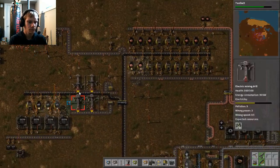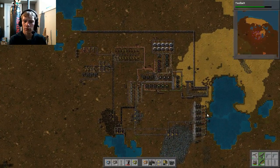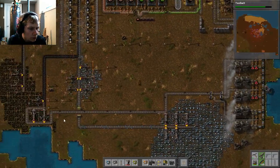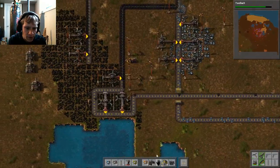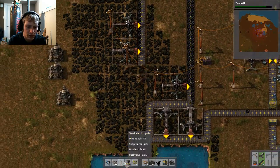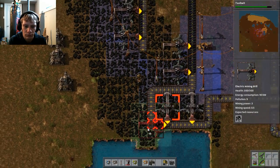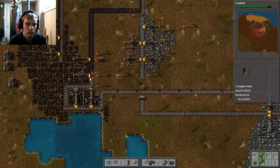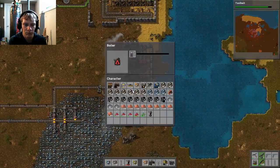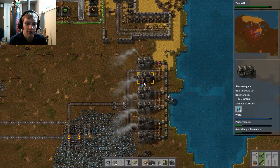Oh, we are low on power. Objective one for the next episode is going to be to amp up our — we're getting attacked here. Power output — what's going on? Why are we low on coal? Oh, because I flipped these around. I'm terrible at keeping this well balanced. Let's go ahead and just throw a couple more on here — it doesn't look pretty but whatever. That should be fine for now. I don't think we actually have to worry about our power next episode — I think that was just my bad in cutting the coal supply down for these things.